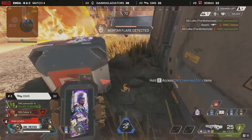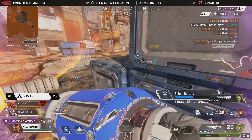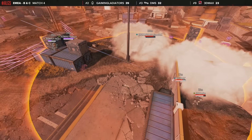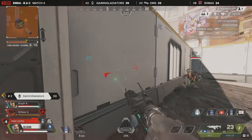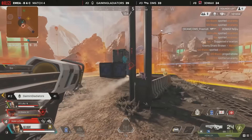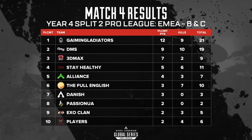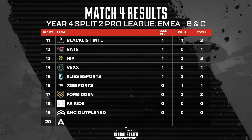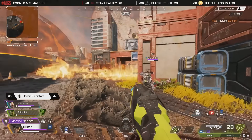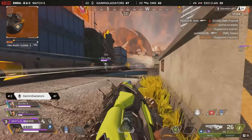DMS are being taken apart systematically by GG, who are on the low ground. Press is still the last one alive. 3D Max are looking good, but it's Queen and Kizaron who are alive trying to finish it off. GG should be able to swing this. GG make a huge play from the low ground — DMS have one alive, GG down to two, 3D Max also down to two. It's not a numbers superiority situation, but GG will walk from the low ground to the height and take the game. Eight squads remain — the kill feed's about to blow up.